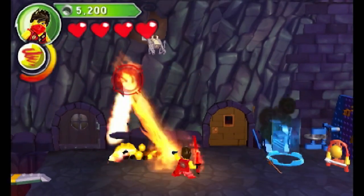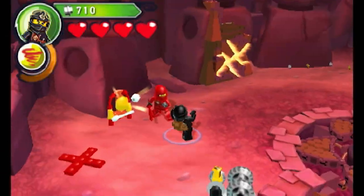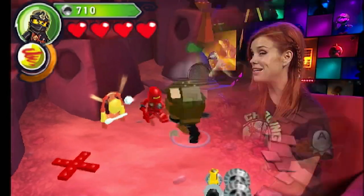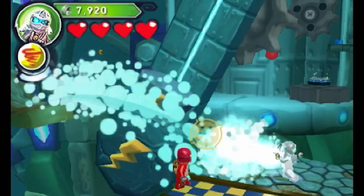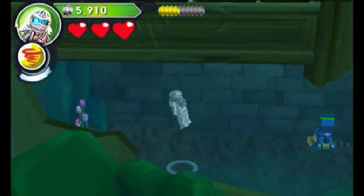That's right. Kai can shoot fire, Jay can send out lightning strikes, and it's all pretty nifty. Best of all, their leader is a robot! Zane commands the element of ice and is the only character who can swim, making him most useful.